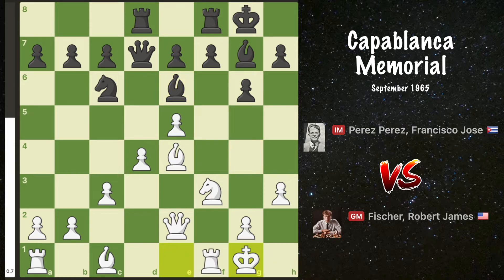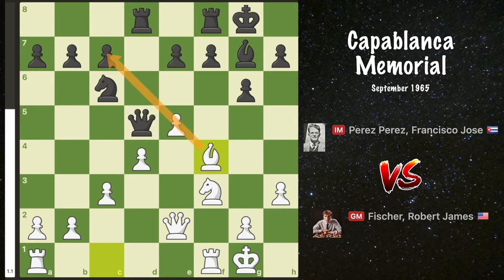White castles and here black should play f6, to not only chip away at white's center, but also give his pieces some breathing room. Instead, bishop d5, an exchange of bishops, and the white dark-squared bishop finally joins the game, x-raying the unguarded c7 pawn.